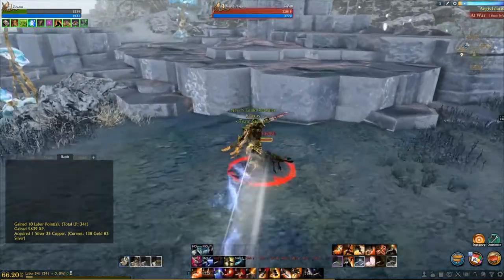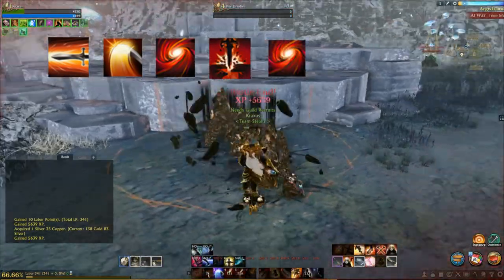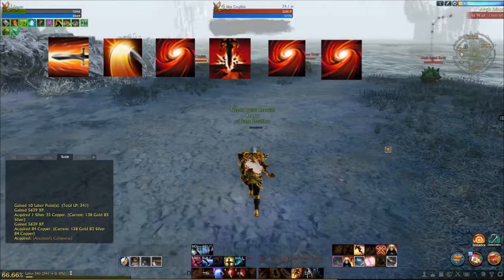One of my favorite combos is charge, triple, whirlwind, followed by Sun to Earth, whirlwind, whirlwind. This combo is easy to use, you get it at a pretty low level, and it does big damage.